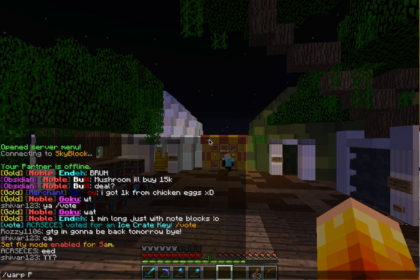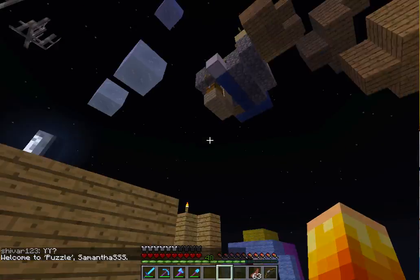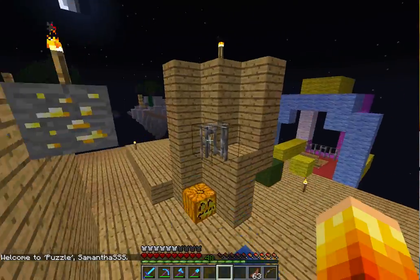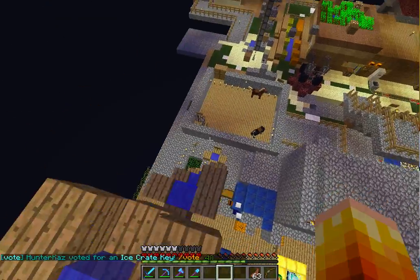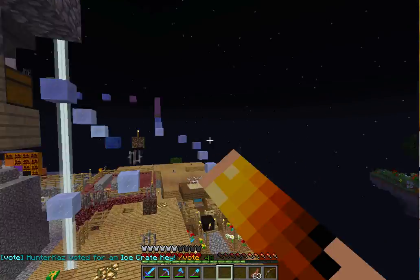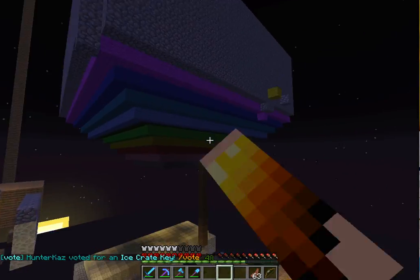I have warps on this server, like warp puzzle where you can do parkour and stuff — there are mazes and things. This is the first level right here, and then there's a water slide that goes to a maze, then the water maze, and you come up here and finish all the way to the dropper.